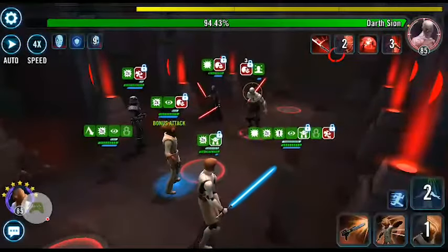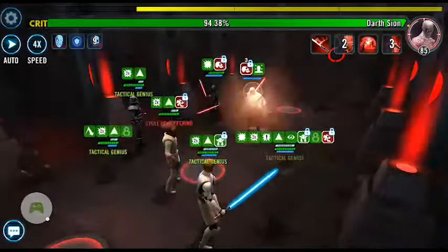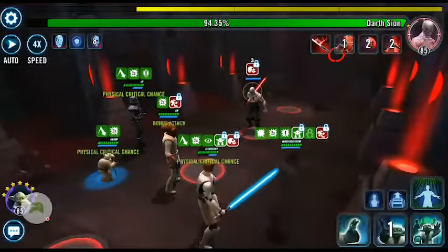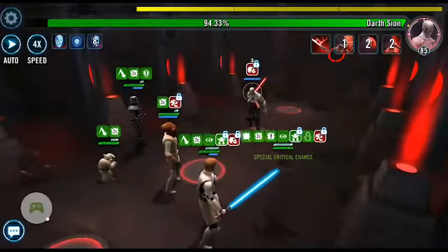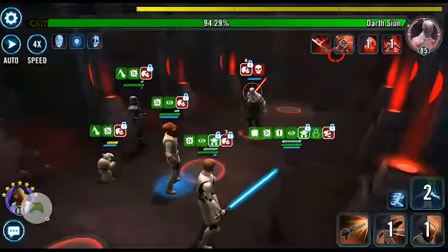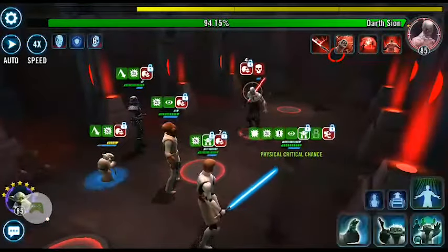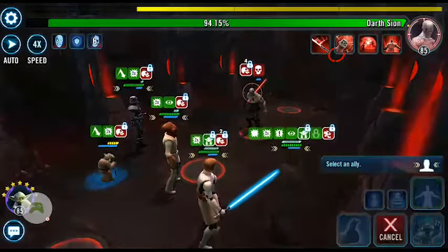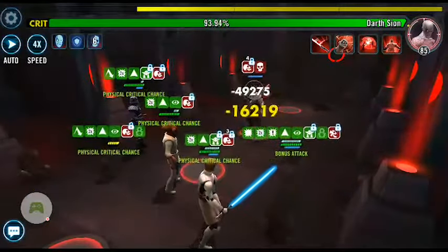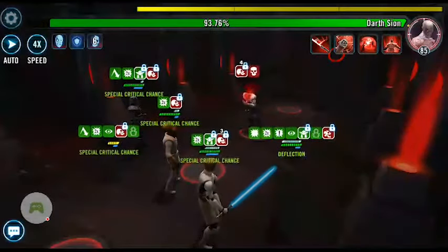Just get rid of everything. And here we go again, ready to apply Deathmark. Let's see if we can get it going — three taps. Yoda should go into hiding again. As you can see, this will hopefully give us big damage due to all the Deathmark attacks by Leia.